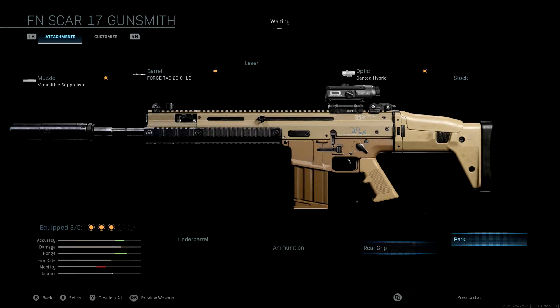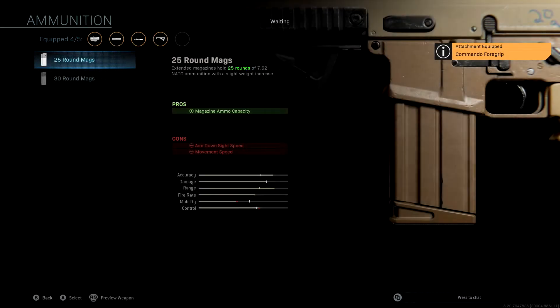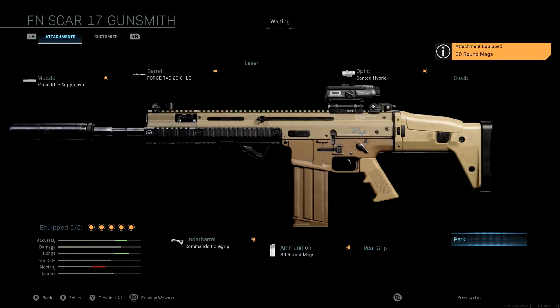We're not going to be using a stock. The underbarrel we're using is once again the commando foregrip, giving us recoil stabilization and aiming stability. Keep in mind that with an AR like the Scar, aiming stability is pretty much a useless pro and con since there's no idle sway — the main benefit is the recoil stabilization. Last but not least, the ammunition is the 30-round mag. It's very important to save an attachment slot for this — if there's any weapon that needs extra ammo, it's definitely this one.